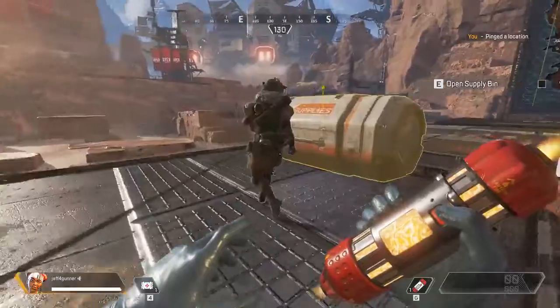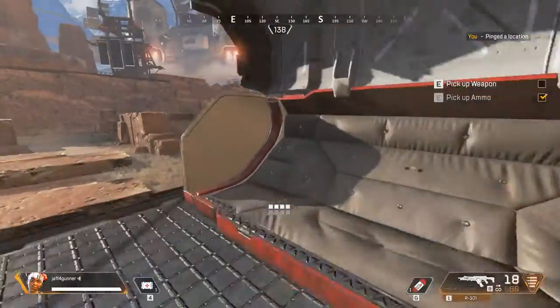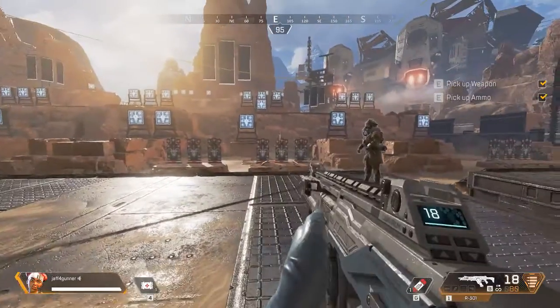Inside the supply bin, you will find a weapon and ammo — arm yourself. The battle calls upon you; slaughter as many targets as you wish.